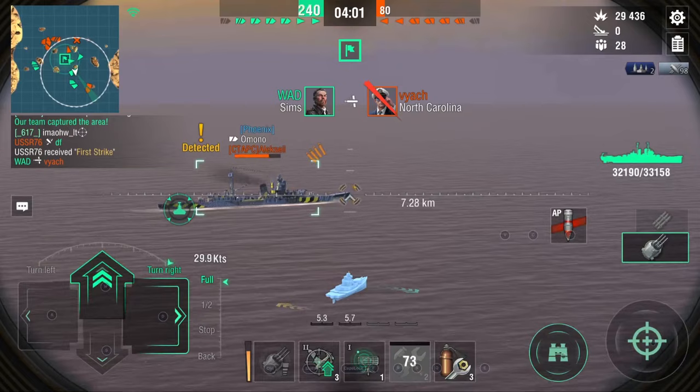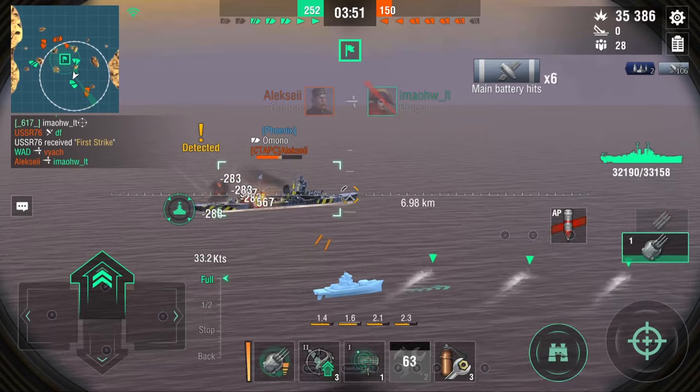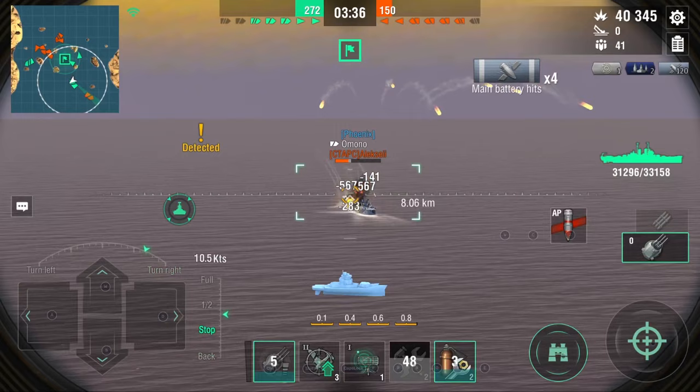We have this Omono here who is trying to flank around, so I'm going to have to take him out. This is where the combat instructions are going to be really good. After we get these hits, when I activate it, watch how quick this guy melts. This is the perfect target for a Pan-American Cruiser — a lone cruiser who is very out of position. An isolated target like an Omono or a light cruiser, or a heavy cruiser for that matter, is a perfect target. You can see we're just melting him with these shells.